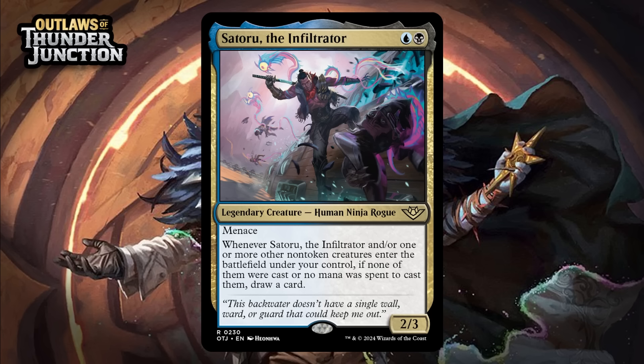Next up, it's Satoru the Infiltrator, which for a blue and a black is a 2/3 legendary human ninja rogue at rare. He's got menace, and whenever Satoru and/or one or more other non-token creatures enter the battlefield under your control, if none of them were cast or no mana was spent to cast them, draw a card. That is some really bad templating, but basically for this format — if you cast a thing after you plot it, you get to draw a card from it. It also works if you reanimate something. It doesn't seem like a huge leap to think you can play Satoru and play a card you plotted the previous turn, at which point you're up a card, which is pretty nice, especially because the baseline here is a 2-mana 2/3 with menace. Giving him a B.